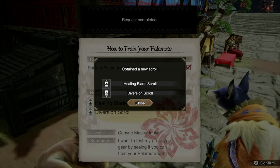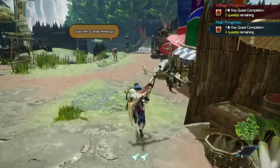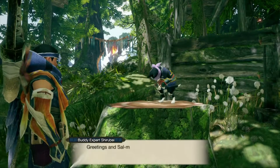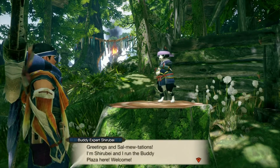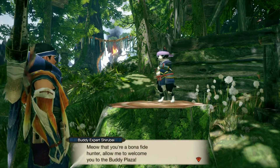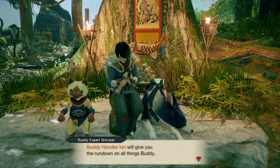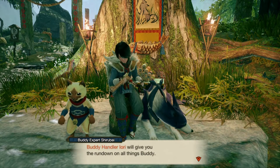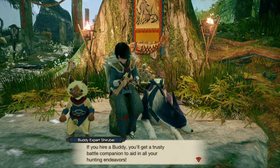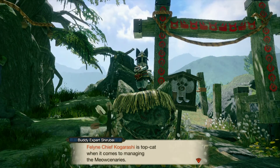We finally completed that quest. Before moving on to more quests with Hinoa, there's something to explore. I am Shirube and I run into the Buddy Plaza. Welcome! That's a Bona Fire — the hunter allowed me to welcome you to the Buddy Plaza. The Buddy Handler Loria will give a better rundown on all things buddy. If you hire a buddy, you'll get a trusty battle companion to aid in all your hunting.